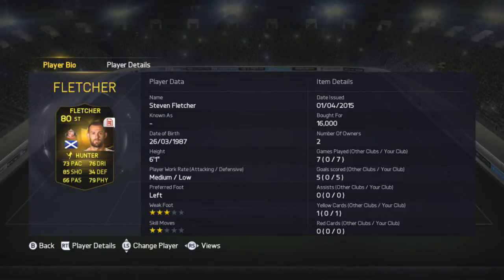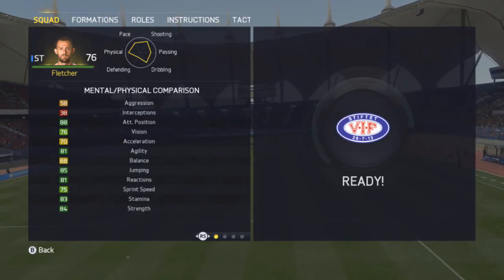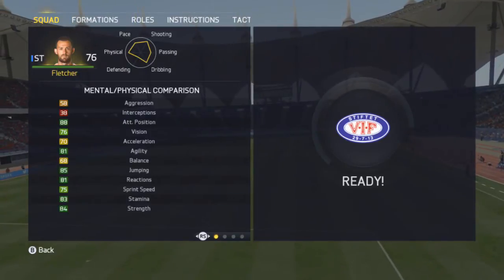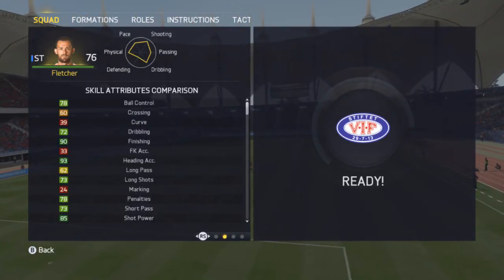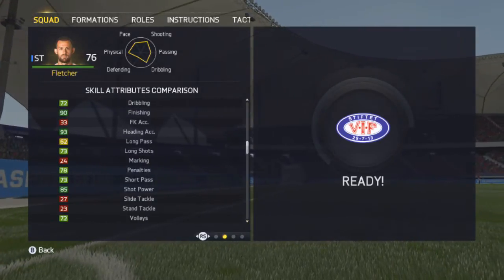He's 16,000 coins and I've put the Hunter card on him. He's left foot, got medium-low work rates, 2 star skills and 3 star weak foot. He's an absolutely amazing striker — 84 strength, 81 reactions, 85 jumping, 90 finishing, 93 heading accuracy and 85 shot power.